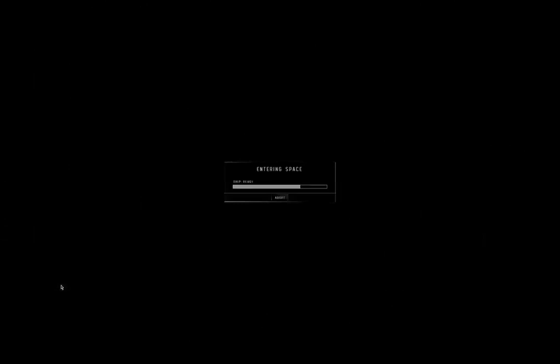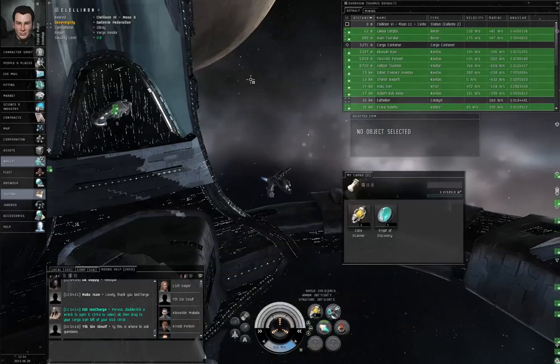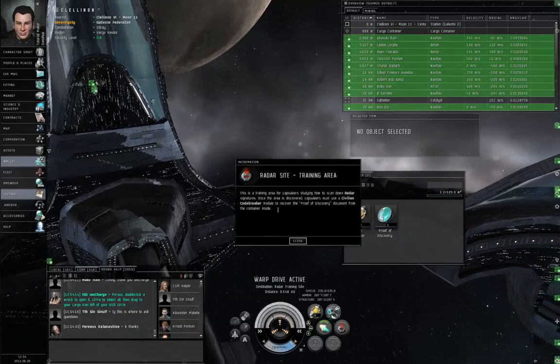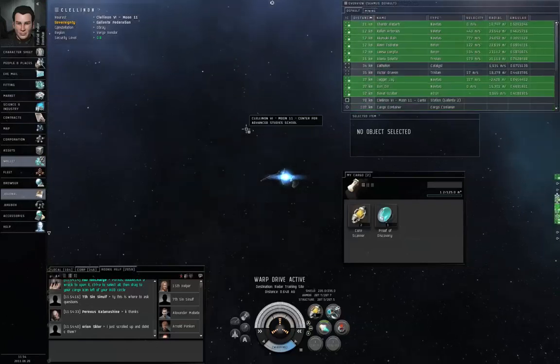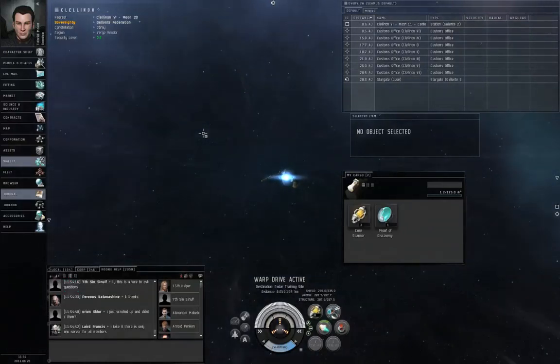Real codebreakers rely on the Hacking skill. The tutorials gave you a copy of the Hacking skill book, but I don't think they gave you the prerequisites — I'd have to double check that. You can always right-click on a skill book and look at the Prerequisites tab to see what a skill book needs before you can inject it. Let's warp to one of our radar bookmarks. We have the pop-up, so the site is still live. To be clear, the Magnetometric does not need a passkey, and the Radar does not need a passkey — you just need the analyzer or codebreaker module respectively.